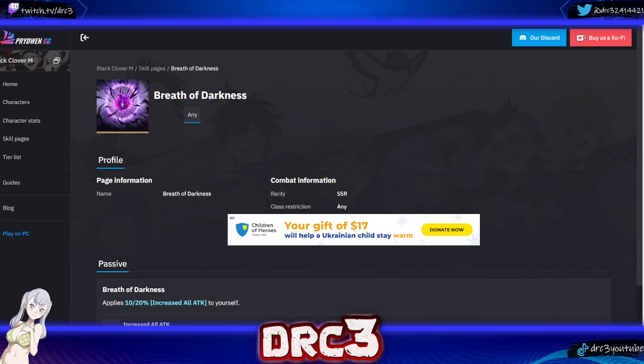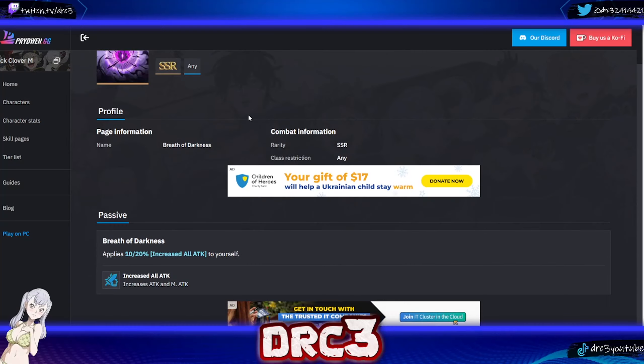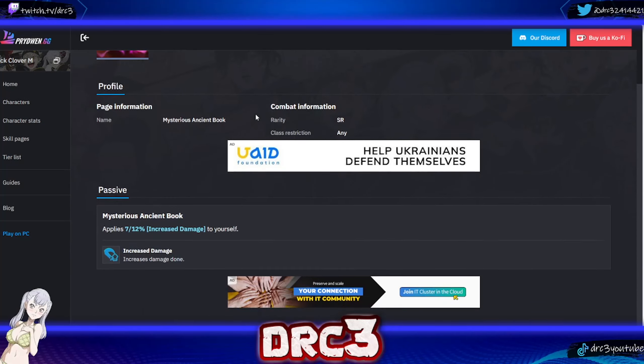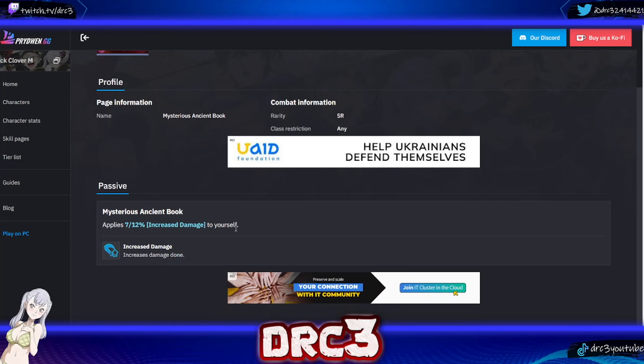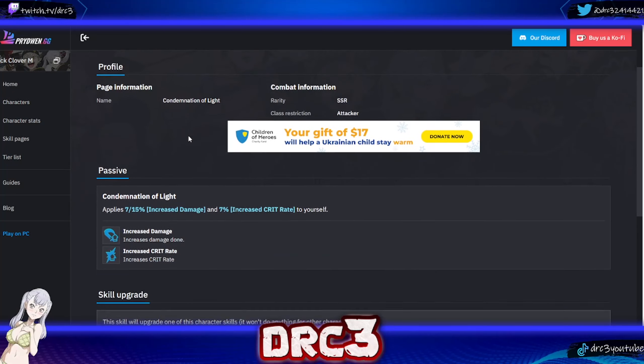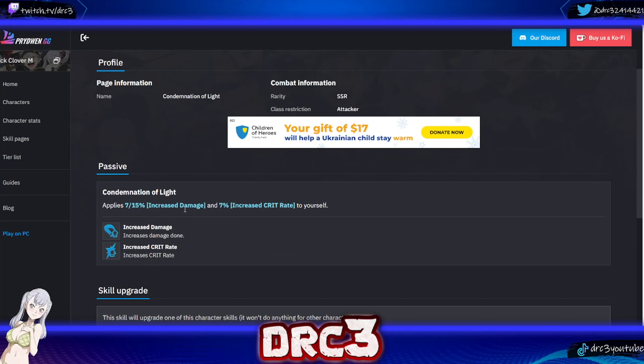Besides his skill card, there are some other options. Breath of Darkness is a free-to-play option and is really good — it applies a 10% to 20% increase all attack to yourself, which makes him hit harder. Another somewhat free-to-play option is Mysterious Ancient Book, which applies a 7% to 12% increased damage. Then there's Condemnation of Light, which is Licht's skill card: it applies a 7% to 15% increased damage buff plus an additional 7% increased crit rate buff. Yami does quite a bit of crit damage when you land crits.